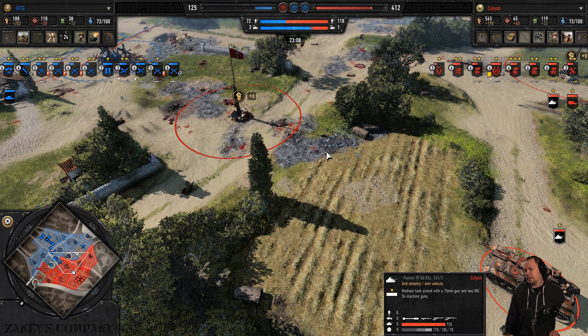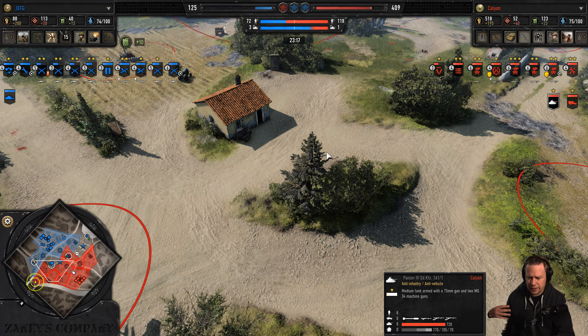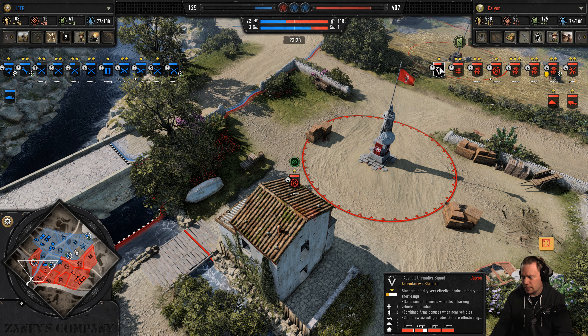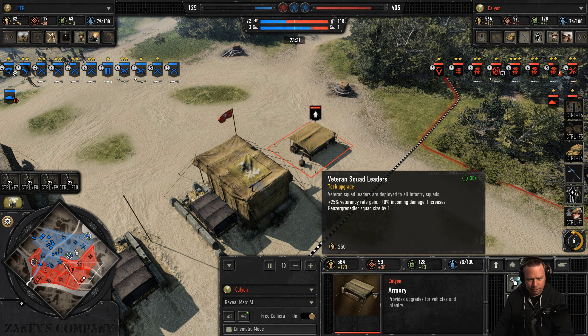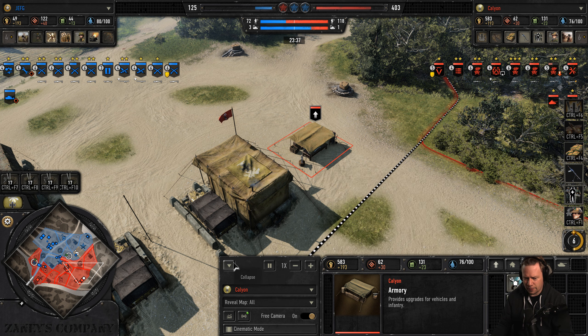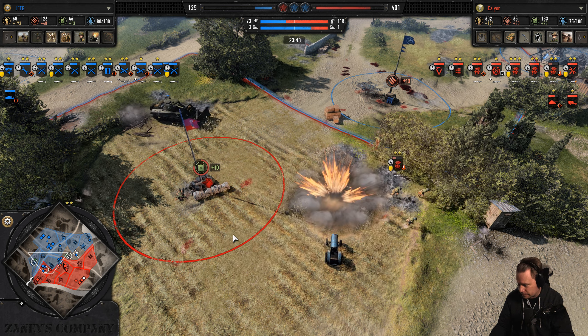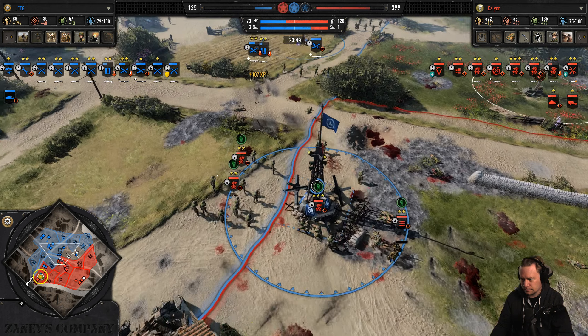The swarm — nothing stops it. The P4 is down there with a machine gun upgrade. Kalion is almost good to call in another P4, but it's still on cooldown. He has the VPs to wait for a tiger. Alternatively, while he waits for fuel income he could spend manpower on emergency repair or veterancy squad leaders — he has none of his armory upgrades.